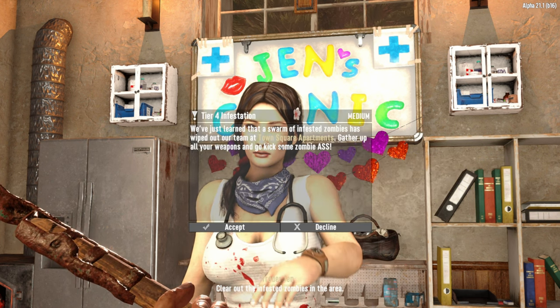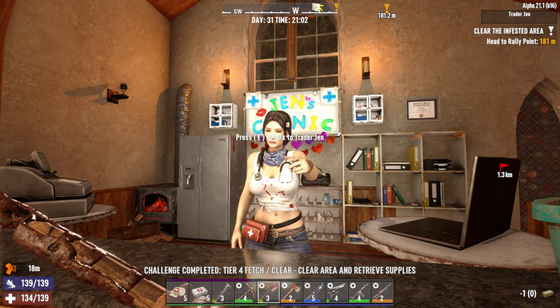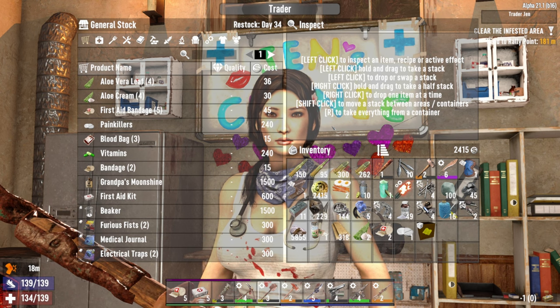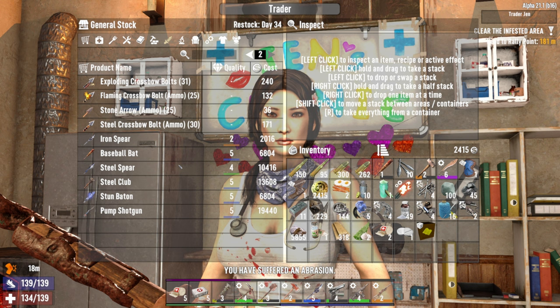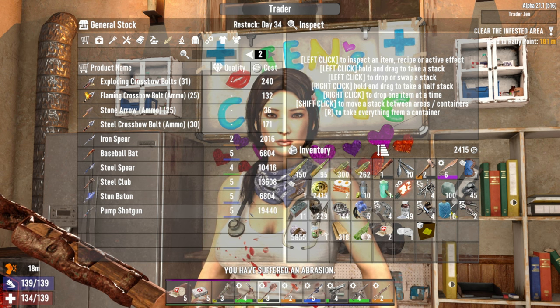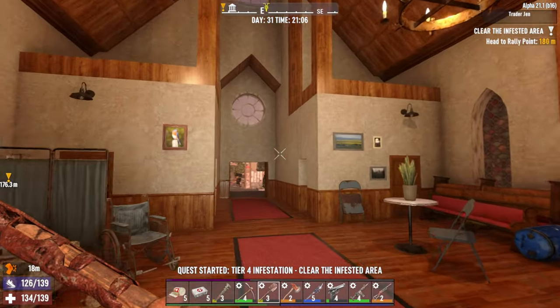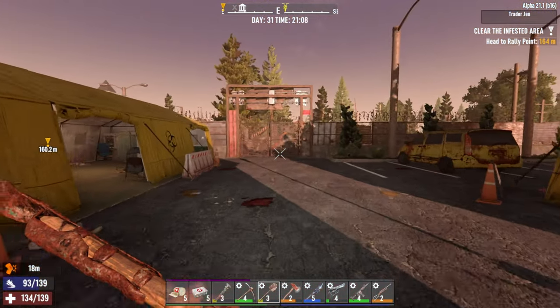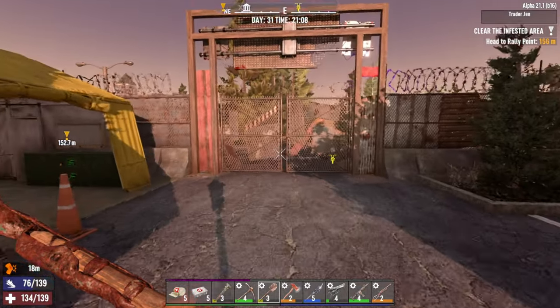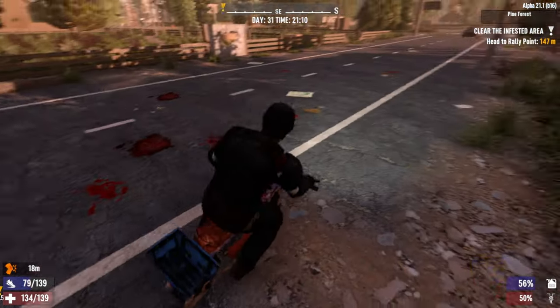What's this one? Town square apartments — yeah, we'll take it. I forgot her inventory restocked today — does she have a pump shotgun? Pump shotgun level five — oh my gosh, that is so expensive. Let's see if we can make that much money in the next couple of days before she restocks. There's an airdrop that came by — let's go pick that up and then we'll go home.